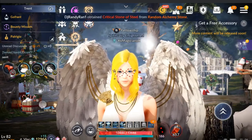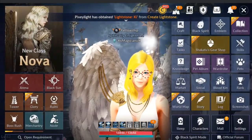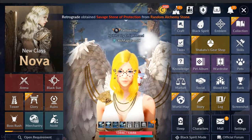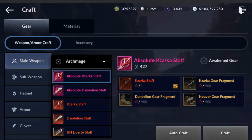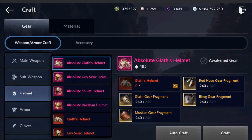First things first: when you go to the top right corner and click on it and go to Craft, which is all the way on the left, and come down here to Helmet — we want to craft this one, the Absolute Geass Helmet.